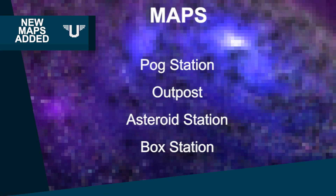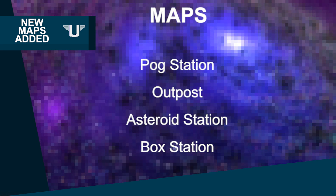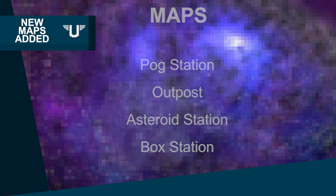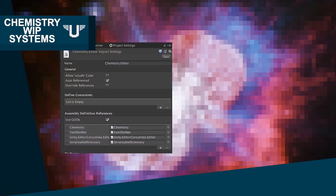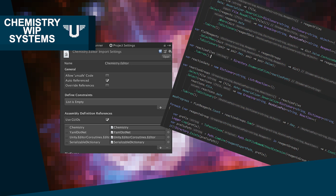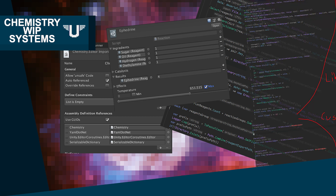Maps: an array of new maps have been created, some of which are remakes of Beyond maps, while others are new, unique designs. Chemistry is also now being worked on. A lot of chemistry recipes are currently being converted to Unity Station. These recipes have needed ingredients, catalysts, reagents, effects, min-max temperatures, and more.